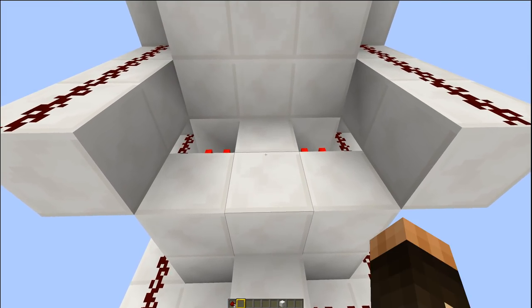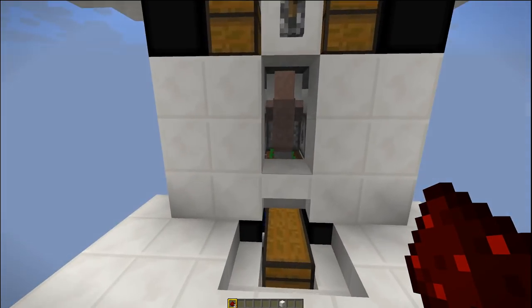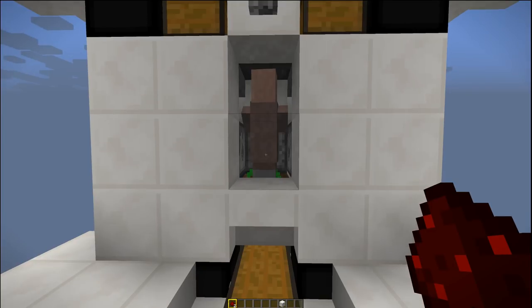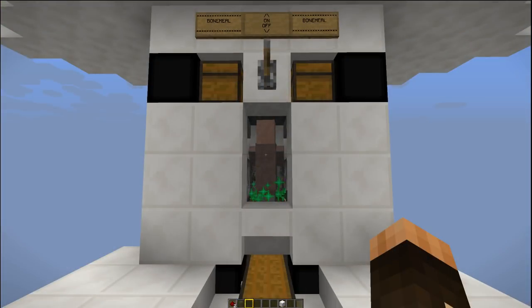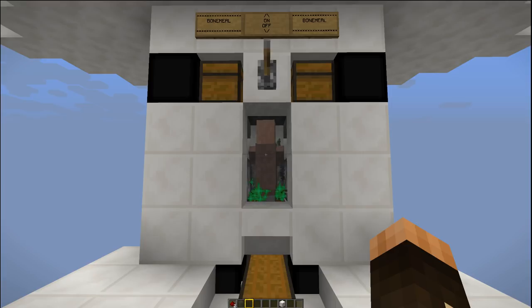We'll put that back. After a couple of seconds the crop will pop out when the system sends it a random tick update, and then the farm is going to start planting again. I'll put a list of everything you need to build this on the screen now — pause the video if you need to — and now we'll crack on and start building.